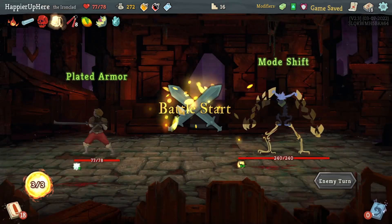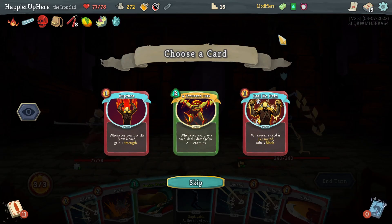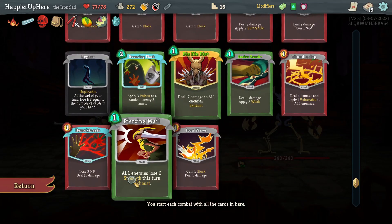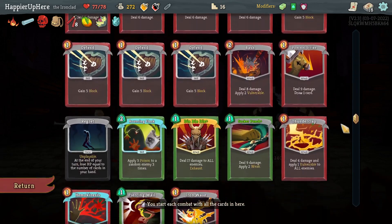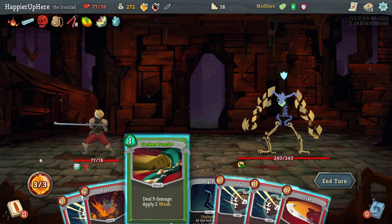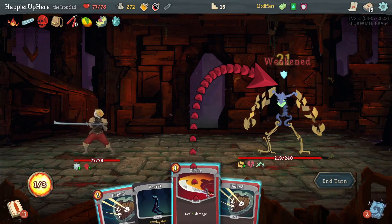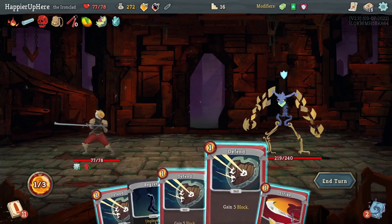Unless the Power Potion gives me something good. Heal No Pain is the only thing remotely defensive and unfortunately only triggers twice — not really worth it. Rupture — that will only trigger for the Regret and the Hemokinesis. That's still better than nothing. Let's do Rupture. At least I can weaken, so I'll do Bash and Sucker Punch and a Strike — that way he'll be weakened next turn.